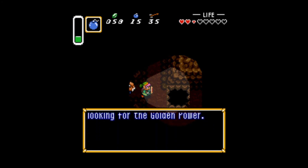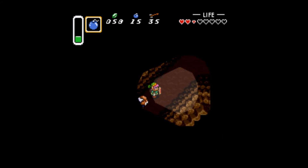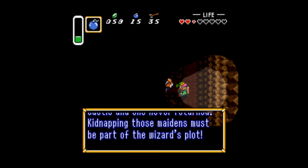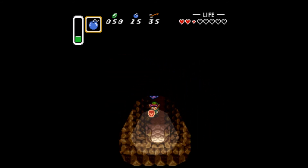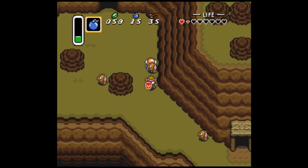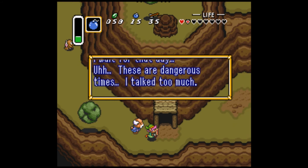He says to watch out for holes in the ground, and that people came up this mountain looking for the golden power, and none have returned. He doesn't know what the golden power is he's talking about. Turn right here. He has a granddaughter your age — she's one of the seven people, descendants of the wise men. By the way, she's one of the seven maidens we need to save someday.